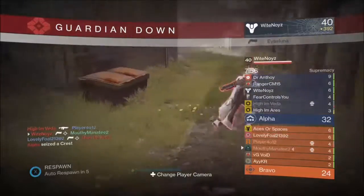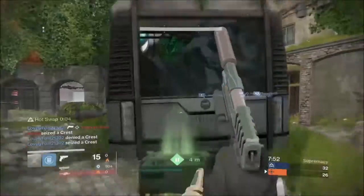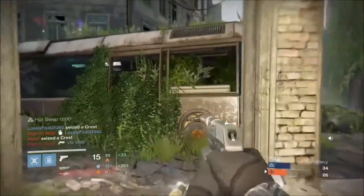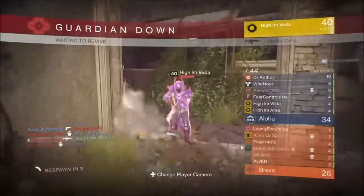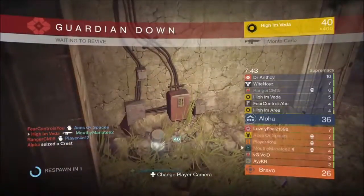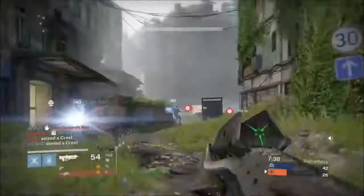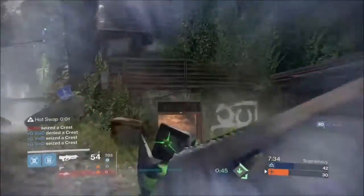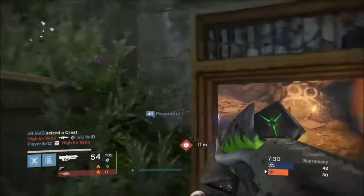Then you go to Eris and she tells you to do some things for her. Once you talk to Eris you have to kill Omnigul, do the beginning part of Crota's End, and the end part — so kill Crota, kill Omnigul, and traverse the Abyss. Those are the three steps. You go back to Eris and she gives you a shiny green orb which you use to upgrade and get the Necrochasm.